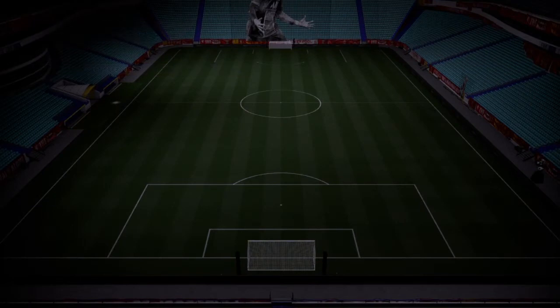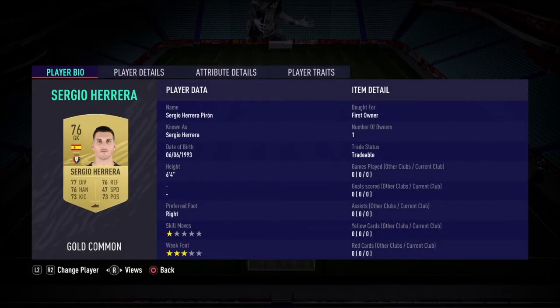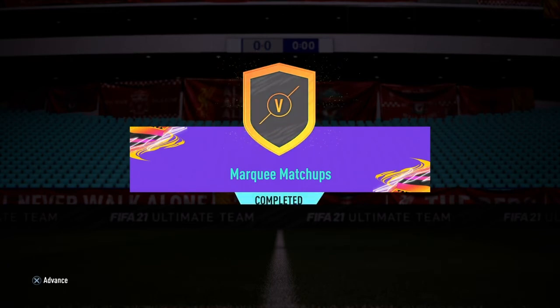We've got Real Madrid and Barcelona players — don't really need to use both but for the chemistry it works out. We've got Marino, Fatty, Vasquez, Mariano, Sergio Herrera, Mandy, Marcos — pretty much a full La Liga team. Chemistry is maxed out, not a problem. Team overall rating 78, we only needed 75. Rare players are there. I was expecting this one to be quite hard but I had pretty much a full team of La Liga players.